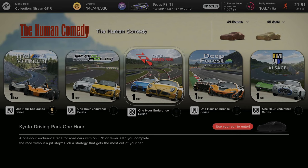Hello and welcome to episode 4 of the Human Comedy One Hour Endurance Race Series. Today we're going to be focusing on Kyoto Driving Park.